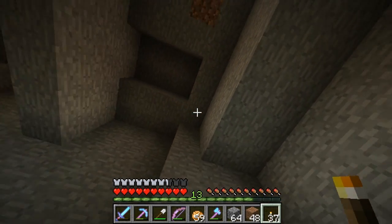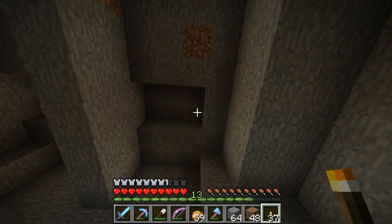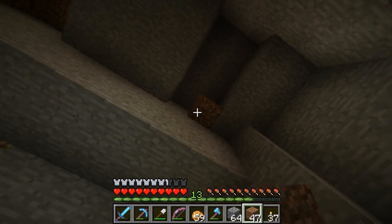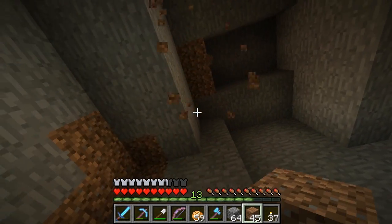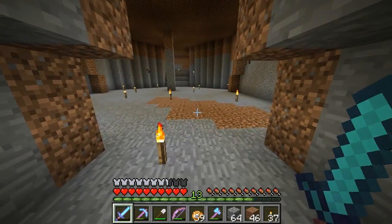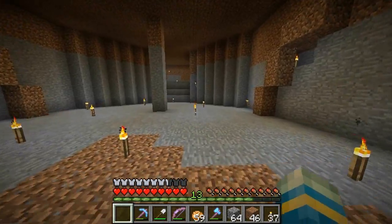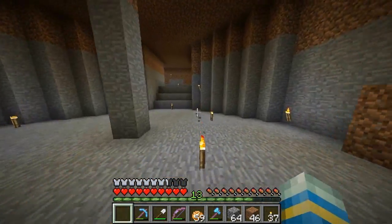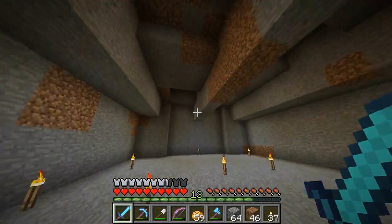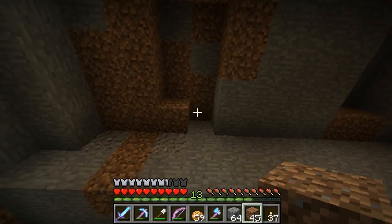My best idea of what happened: at first I thought someone stole my shovel, but then I realized there are diamonds all over the place — it would be really stupid to take just a shovel. What I think probably happened is I was walking around and accidentally hit Q, which throws an item on the ground. You don't even see it go and it probably just spawned wherever. So I don't have a shovel until I enchant a new one.